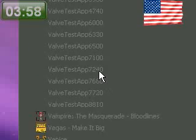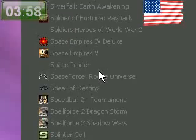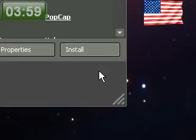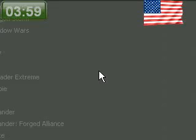There's a long, sort of never-ending list. All you gotta do is just click on it, or right-click on it and click Install Game. You can just click on it, click Install, or double-click on it, then just click Install.